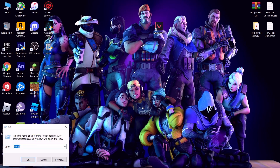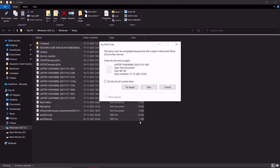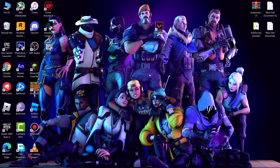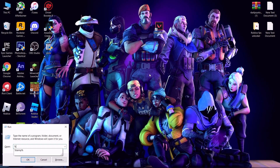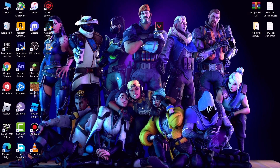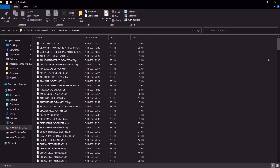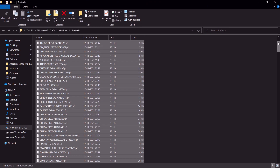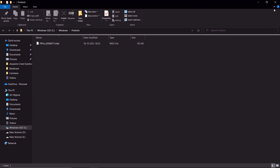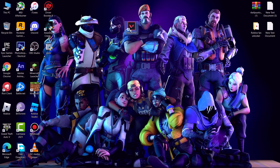Next, delete hidden junk files that are slowing down your PC for no reason. Press Windows + R, type 'temp' and hit Enter, then delete all the files — don't worry, we are deleting only trash files. Press Windows + R again, type '%temp%' and hit Enter, delete all the files; if some don't delete just leave them. Press Windows + R again, type 'prefetch' and hit Enter, then delete all those files.